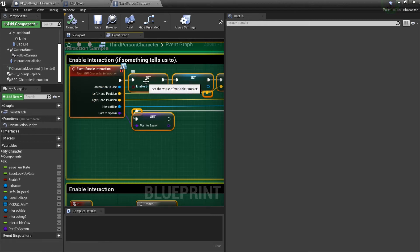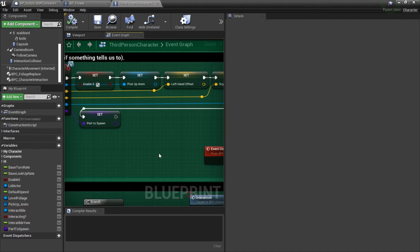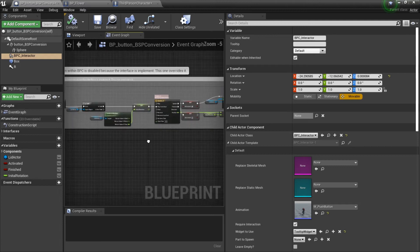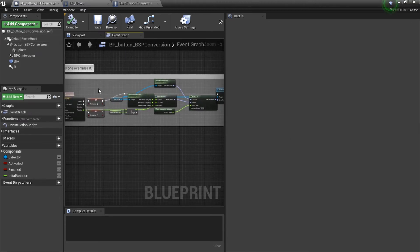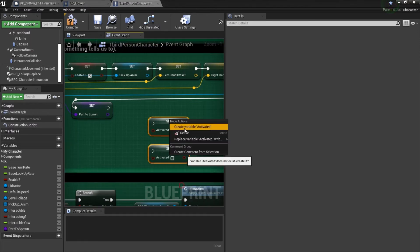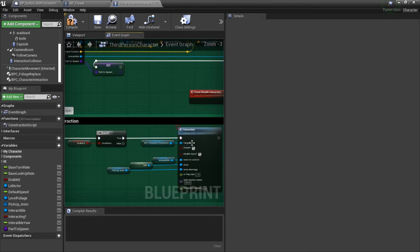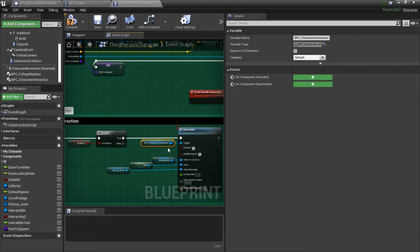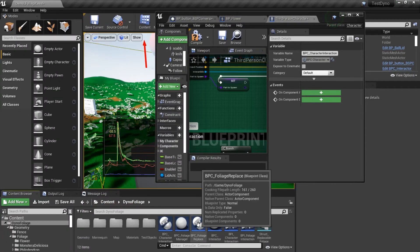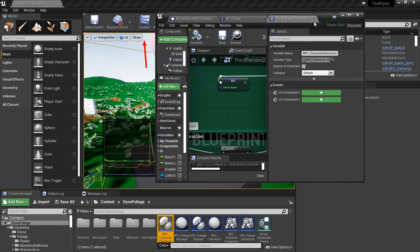After pasting, those values will all be gray — right-click on 'set' and you'll have the option to create the variable. Do that for everything you've pasted. This last one will also be gray: you need to add the character interaction component, so go back to the dino foliage folder, grab the character interaction component, and drag it in. Once that's done, compile and it will compile without errors.